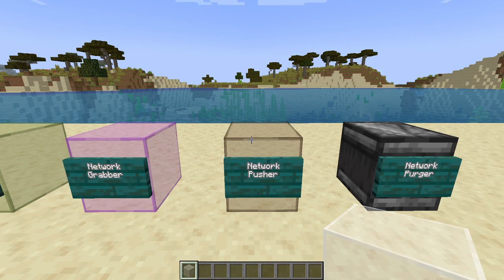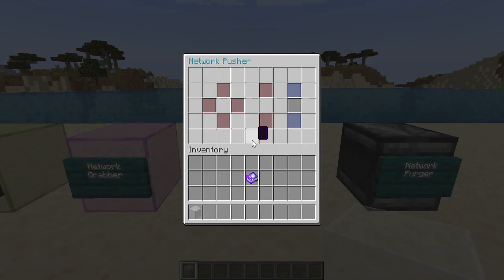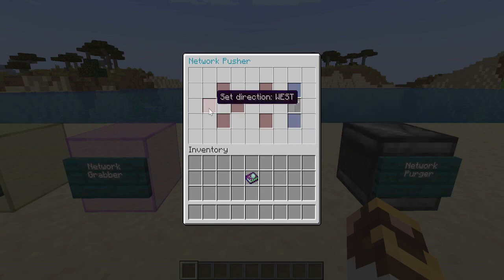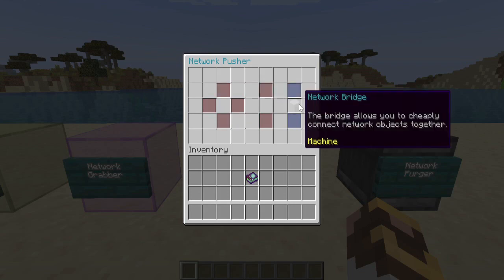The network pusher works essentially the same way as the network grabber. It will take whatever item you specify — for example, network bridges — and push them in a chosen direction into a machine. This allows you to use machines like smelteries, dust extractors, ingot formers, ingot factories, gold pans, dust washers, or grinders — anything that doesn't have a vanilla interface.